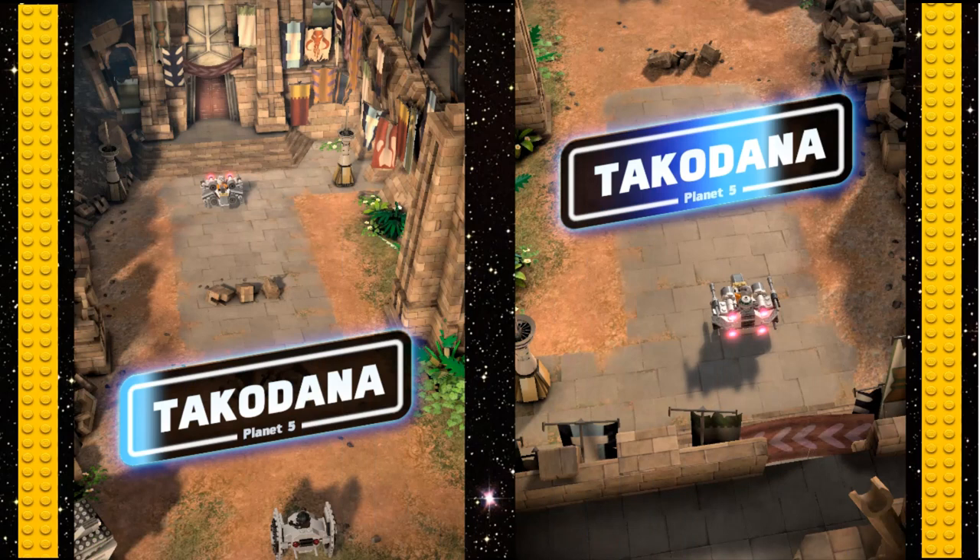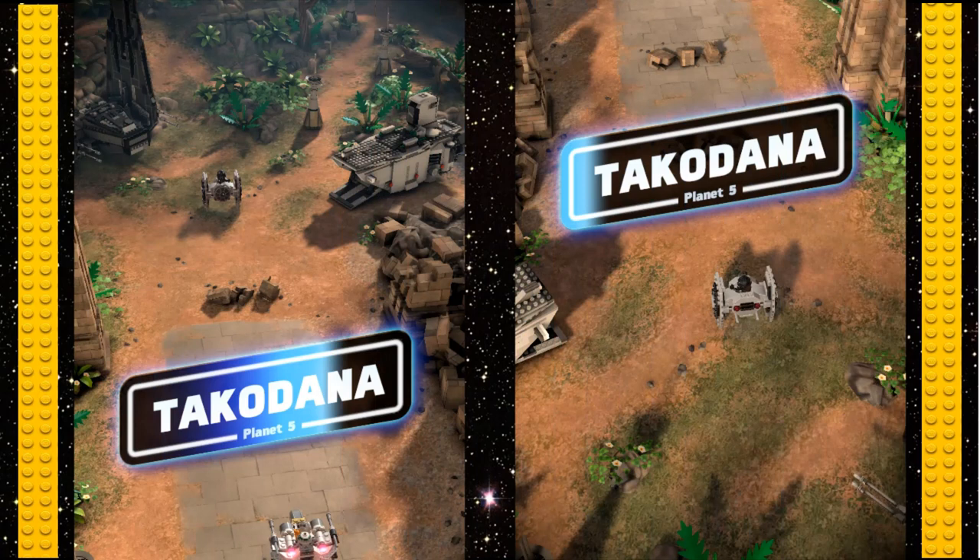Takodana — this is a cool one. You've got the Mandalorian flag and all the different flags on the right side, the entrance to Maz Kanata's palace or bar — where Luke's lightsaber is in the basement. You've got foliage, a little statue to the right, and steps leading up to Takodana. On the dark side you've got Kylo's shuttle and Leia's shuttle landing on the planet. Over on the TIE fighter side you can see the gun from Kylo's shuttle sticking out, and detailed LEGO foliage at the top with beacons and towers.